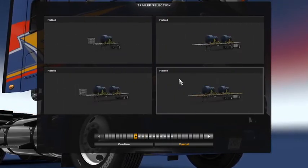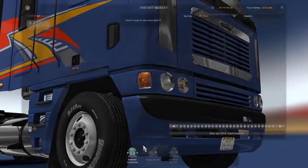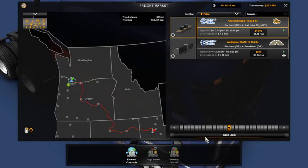Those wouldn't go in a dry van — they'd be a bit bulky. Take it on a flatbed. Taking an aircraft engine.